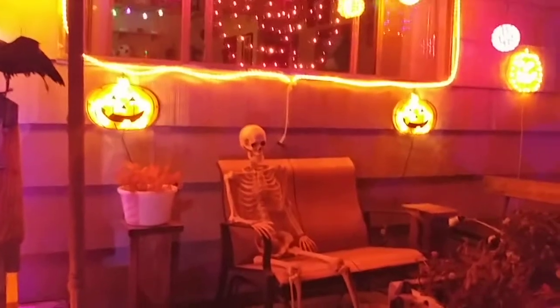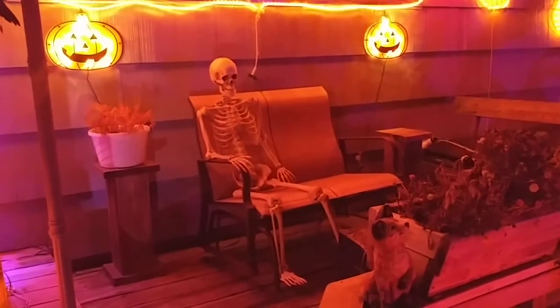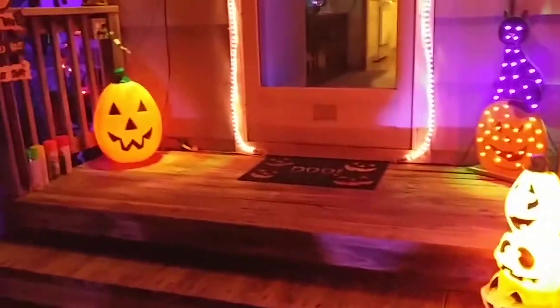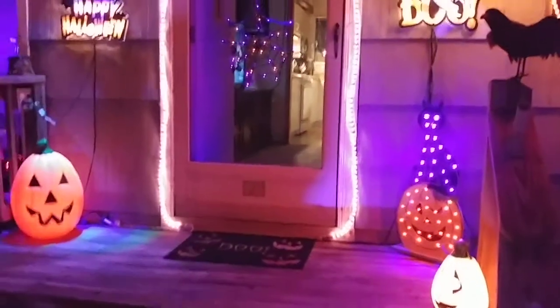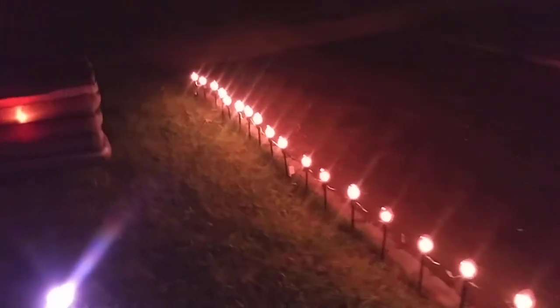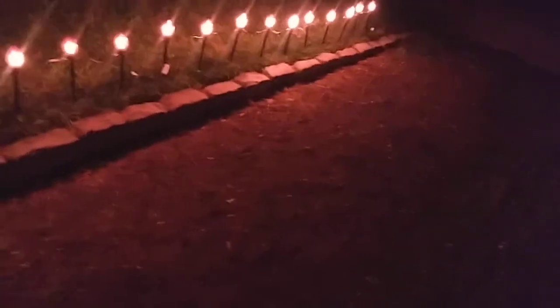Now let's get a close-up on the porch. We have a trick-or-treat sign here, and my newest buddy sitting there relaxing — I should put a beer in his hand, maybe a cigarette in his mouth, but I don't smoke anymore so I don't have cigarettes. We try to lighten it up with pumpkins, 'boo,' and 'Happy Halloween' so the kids aren't afraid to come up. Tonight we added walkway lights so kids coming up don't trip on anything — you can actually see where the curb is.